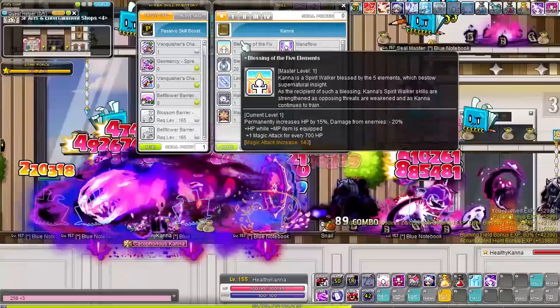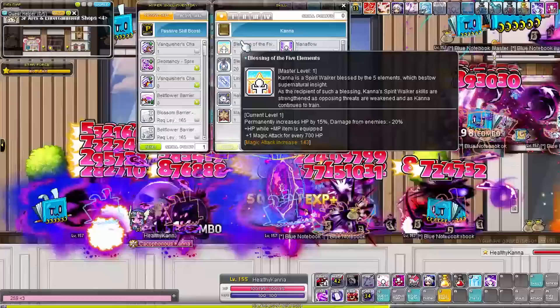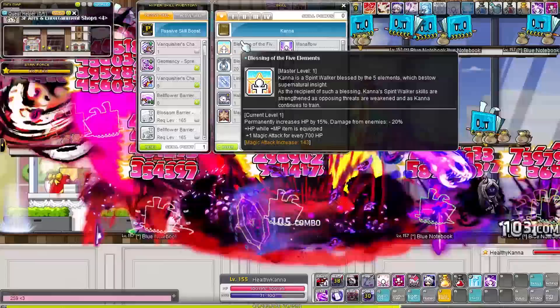At level 155 we finally managed to hit 100k HP. For reference, my level 210 Demon Avenger only has 109k HP with the same links and legions we're using — so we're already getting to Kanna Avenger levels.